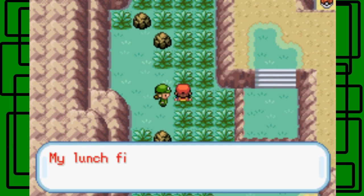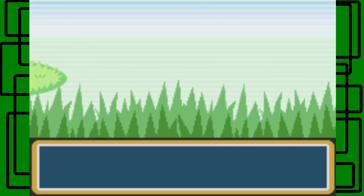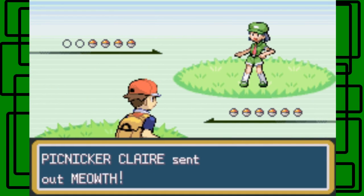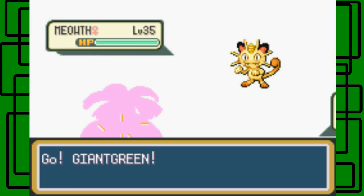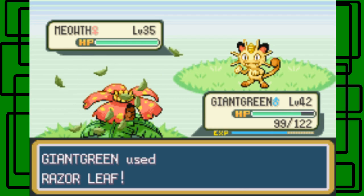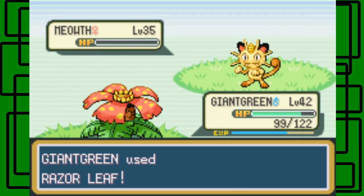So there's a Picnicker right here. She says 'My lunch filled us up, so will you battle us for some exercise?' Well, I don't think Pokemon battles are really exercise except for the Pokemon, because the trainer just has to shout commands. But yeah, we'll battle. Let's go for the Razor Leaf on this level 35 female. Let's hope this thing goes down in one hit. And it does, awesome.